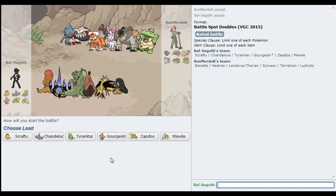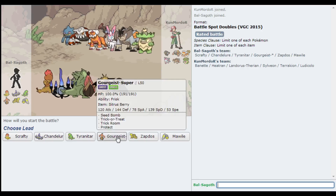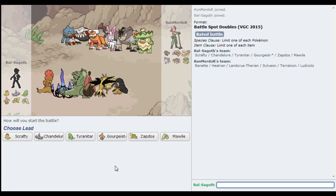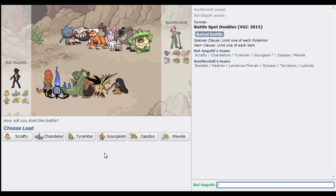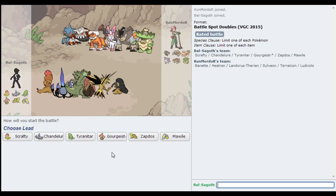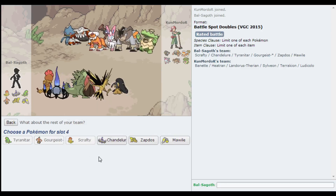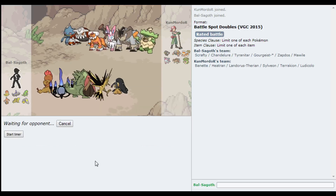He might lead with Banette, and I can't Fake Out it. It might have Taunt, but they don't tend to carry Taunt. Leading with Gourgeist. He might lead with Ludicolo as well with his own Fake Out pressure, so I'm not going to lead with Scrafty. I kind of want to use Tyranitar seeing as I haven't yet. I'm going to lead with Tyranitar and Gourgeist, with Scrafty in the back. I want Mawile because he's got Sylveon. Let's get into this.